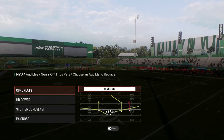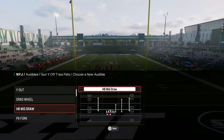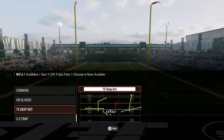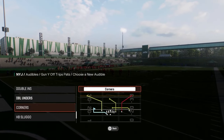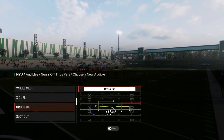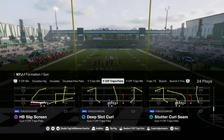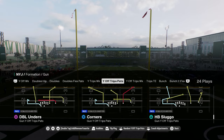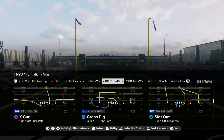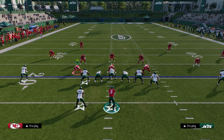For the audibles, we have curl flat. You can have whatever run that you want. What I like to do with this offense this year is we're going to have the play tight end whip and the play SCAT as our main audibles. Our base play is going to be Y Option Wheel, and we're going to show you a couple setups that I like to use.